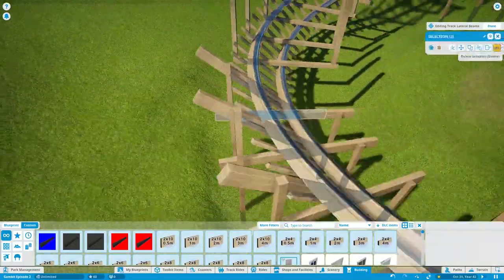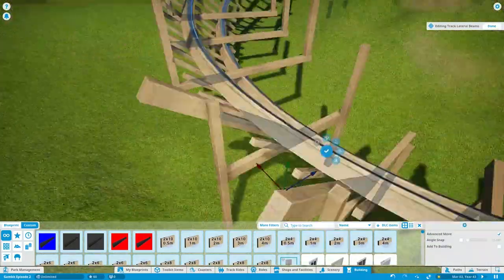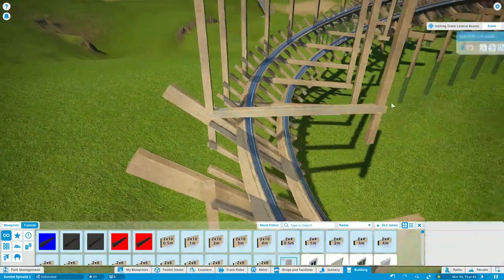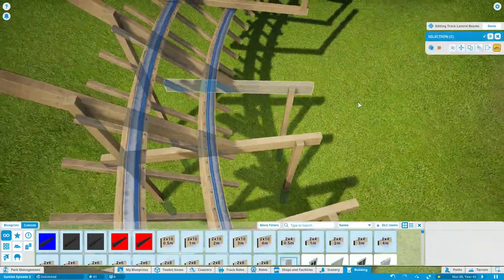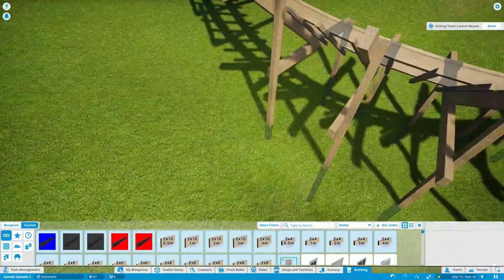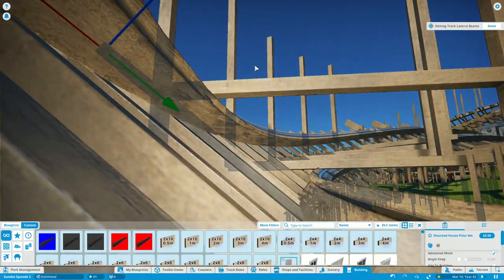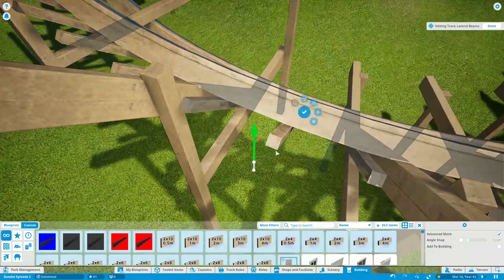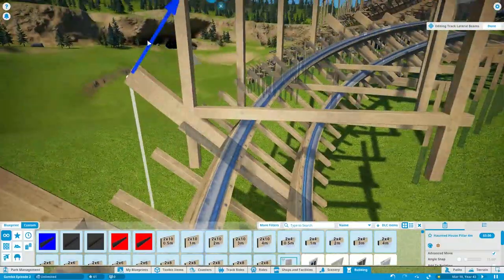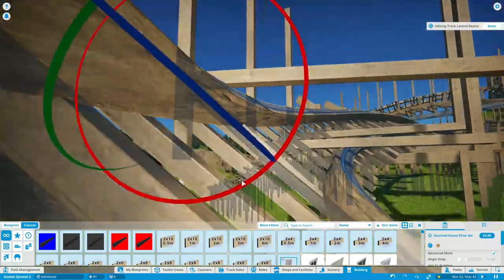I'm still mixed on the exact details of the buildings, but I started some foundational work around the station. This part of the track is mostly terrain-following — the track follows the terrain, or the terrain was slightly adjusted to fit. At the station area a lot of terrain was changed, removed, and concrete was placed for the whole station, maintenance area, transfer track area, and part of the queue, so that whole area will be manicured. The rest of the layout mostly follows natural terrain.